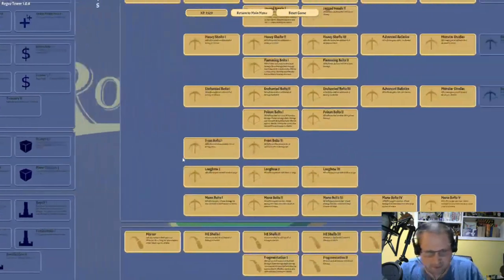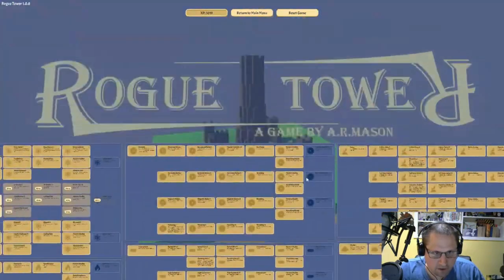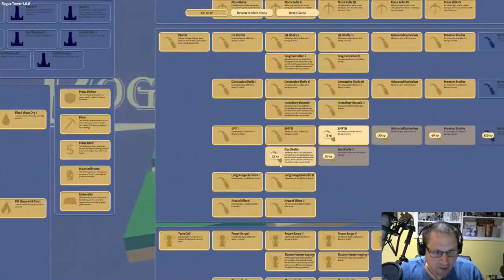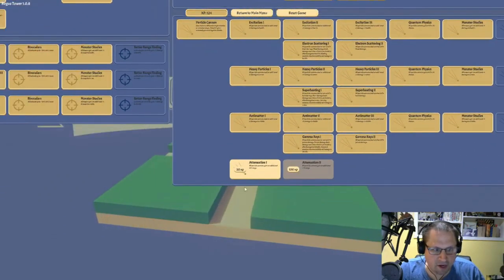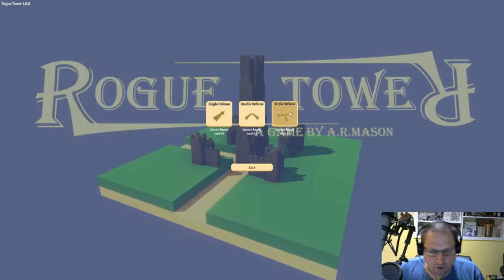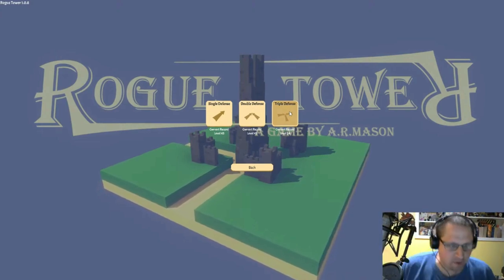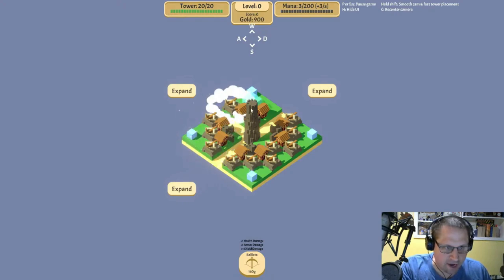Let's spend our upgrades first — better lasers, better long-range finders. We did build up a lot of experience here. Current record is 24, and we're chipping away at it. Put the ballista next to the town so that we get early income and also defend our tower.